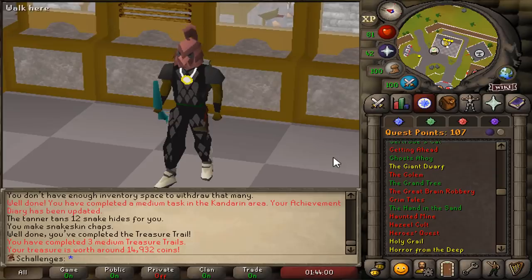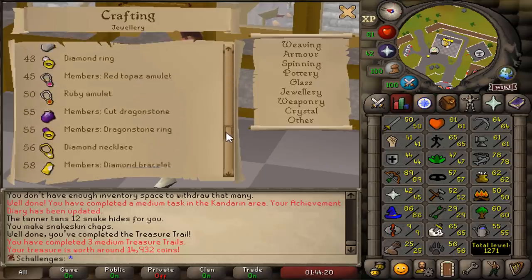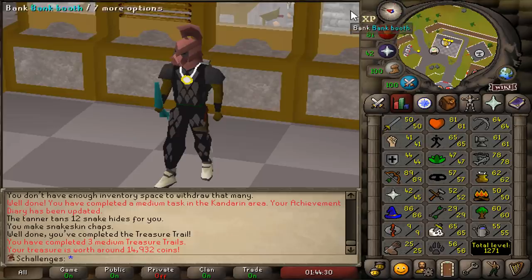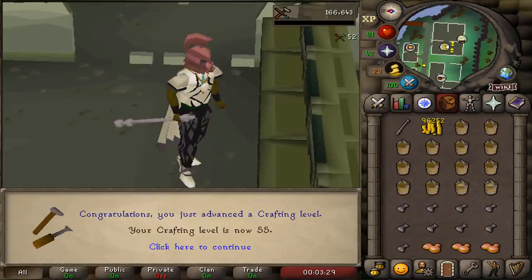I want to go back to the wilderness as soon as possible, and to do so we're gonna need two things: 55 crafting so we can make dragonstone rings, and then we need to turn this ring into a Charged Ring of Wealth. We hit 53 crafting, 54 crafting, and there we have it - 55!